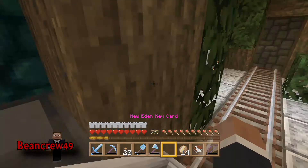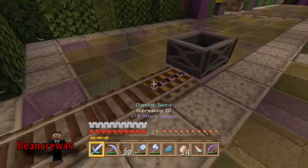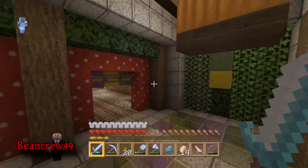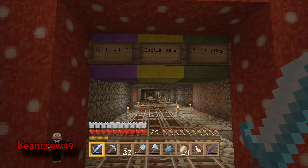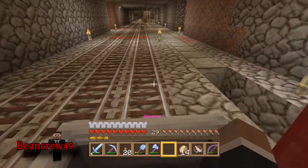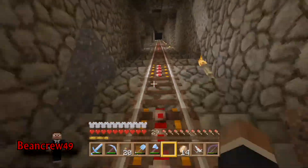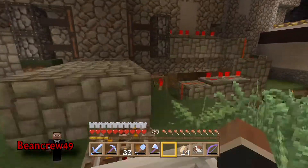I did some cool stuff over here that's going to really help the New Edenites. I made this rail track over here — we got Cactusville One, Cactusville Two, two rails in case someone's coming or going, or in case we want to ship cargo while riding the rails. I also made a mount — I call it Mount Eden City for now, but it could be Mount Edenville or something. That's going to take us here.